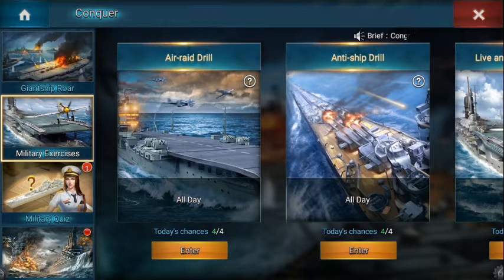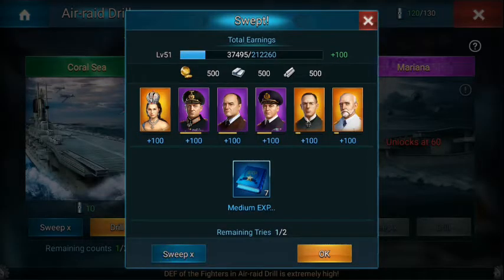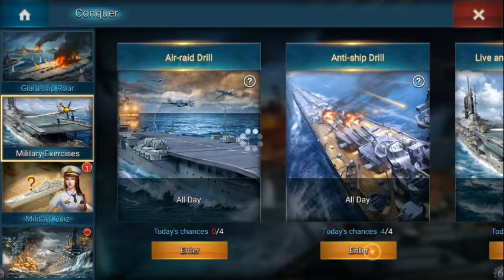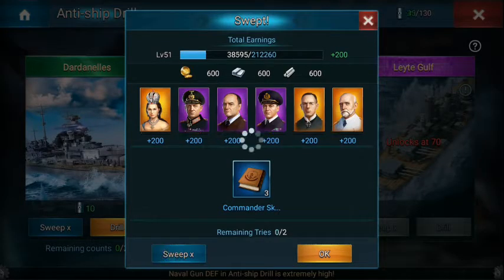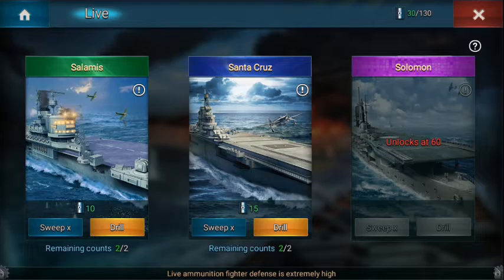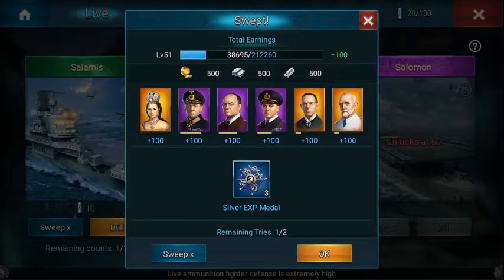I'm just going to do sweep. Medium experience — we'll be using that. Senior experience, probably better than medium. We've run out of tries. We go to anti-ship drill — sweep. Commander skill. More commander skill, very useful. And even more commander skill. You'll notice in the top right a lot of my ore has gone. We're going to do Salamist sweep — that is for medals. Medals are the things which give you additional skills. We've got two lots of medals.